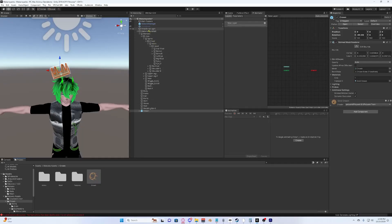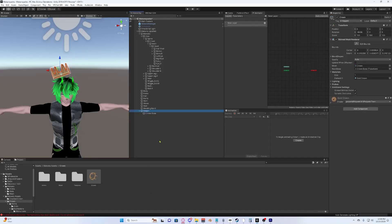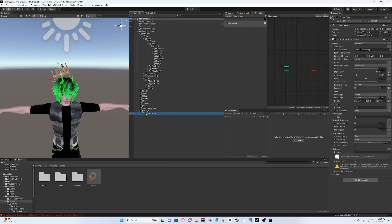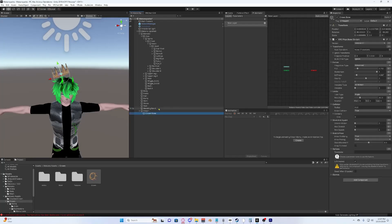Drag and drop the prefab onto your avatar. Of course yours won't look like this right away. You're going to need to unpack the prefab — right-click the crown, select Unpack, and the boxes will turn white and transparent. Now locate the head of your avatar, which will be under Armature > Hips > Spine > Chest > Neck > Head.